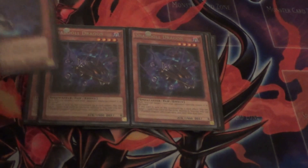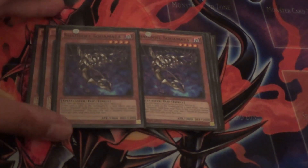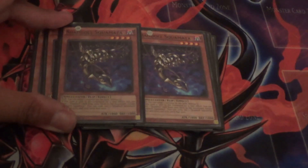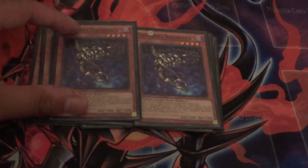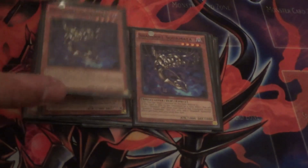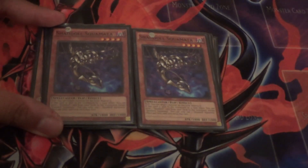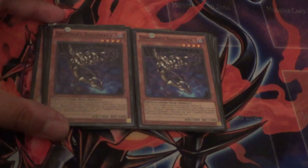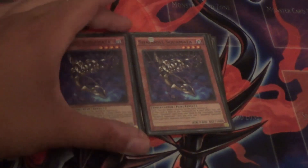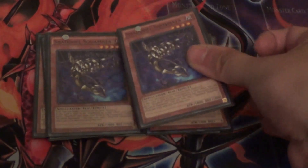The final Shaddoll Monster in the lineup is two copies of Shaddoll Squamata. I like the OCG name better — Shaddoll Lizard — I have no idea why they changed the name. Squamata is kind of a second Shaddoll Beast because when this card is sent to the graveyard by a card effect, it mills one Shaddoll card from your deck to the graveyard. So if you use Foolish Burial to mill this from the deck, it back-activates. You can mill a Dragon to pop a spell or trap, mill a Falco in the late game so that Falco can bring back your other Shaddoll monsters from the grave, or mill a Beast to draw a card. You can do so many things with this card. When this card is flipped face-up, I forgot to mention — it pops one monster.